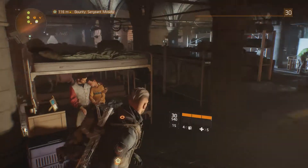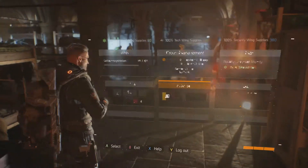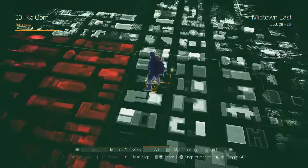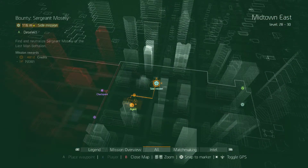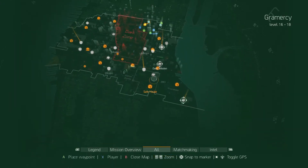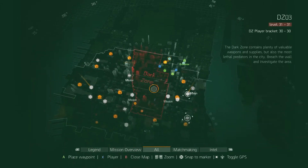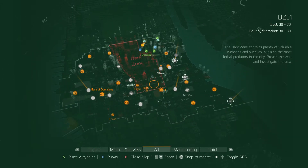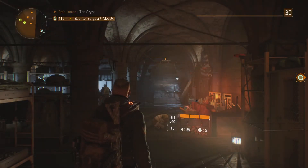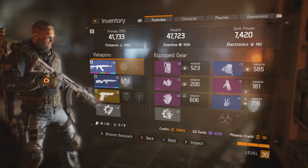Hi guys, Kai here. Today we're going to be playing a little bit of The Division. I have ground it out so I am level 30 finally. We're going to be doing a quick side mission. As you can see if we zoom out, I've done most things — I've still got a few things to do in the last two sections. I have been in the dark zone a few times but I don't have the great equipment right now.